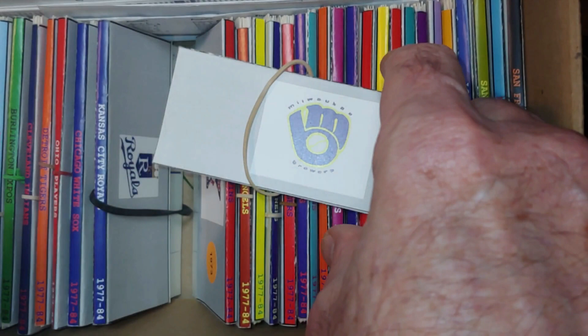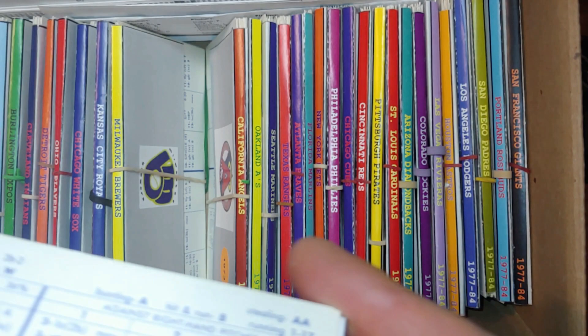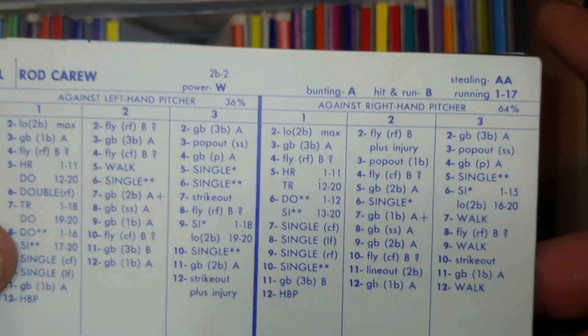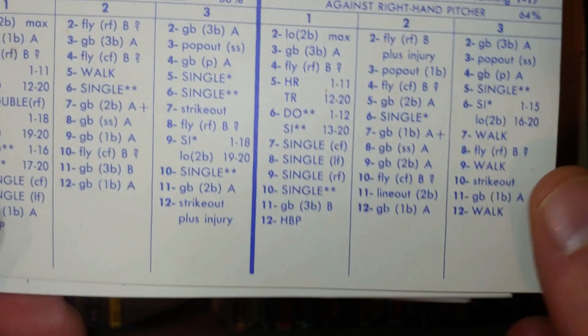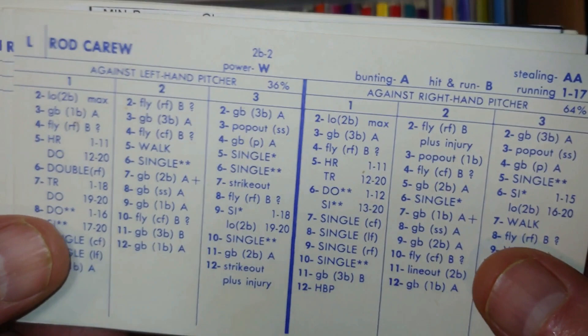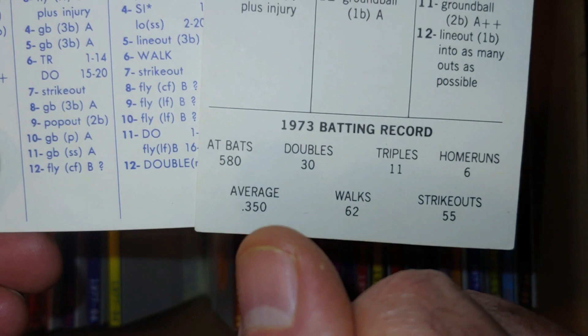Now the Twins — we're talking Rod Carew, Harmon Killebrew, Phil Roof, and Stan Williams. Carew: we'd love to get him as a .330 hitter, .300 doesn't seem good enough. Well, he's a .350 hitter — and with 6 home runs too. That card is getting into the league. He had a .366, a .388, and now a .350 — not sure if that's his third highest average but from memory I've played the .388 and .366 cards, and I'll be playing the .350 card. Pretty cool.